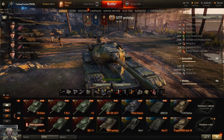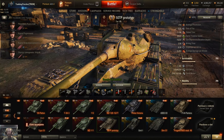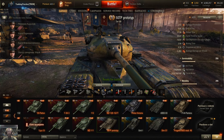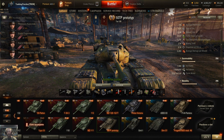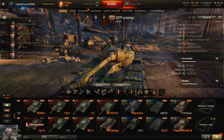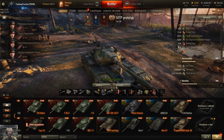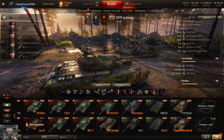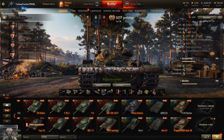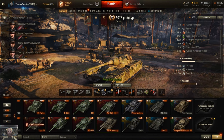I just noticed it's got kind of a dimple on both sides right here — I wonder if that's going to be an issue with somebody shooting right there, or if that's going to bounce. I'll have to take it into a test room and see what happens. On the back you've got 80mm on the hull and 100mm on the turret, so the turret all the way around is really nice.